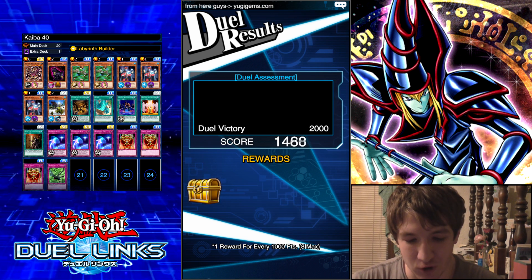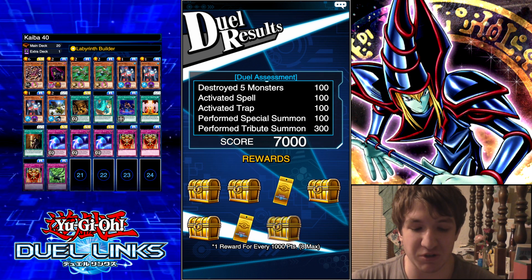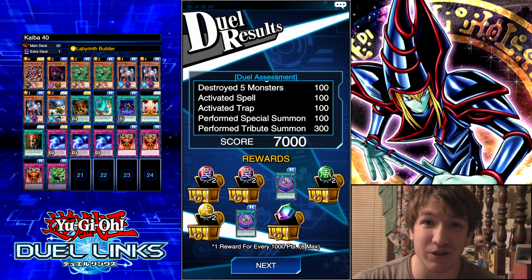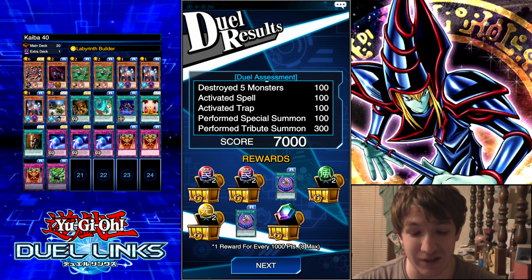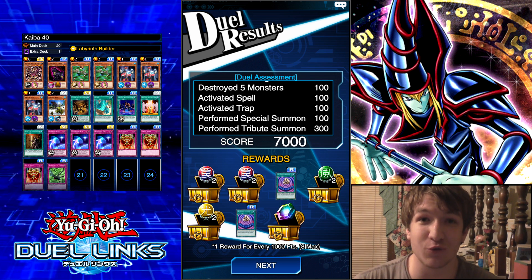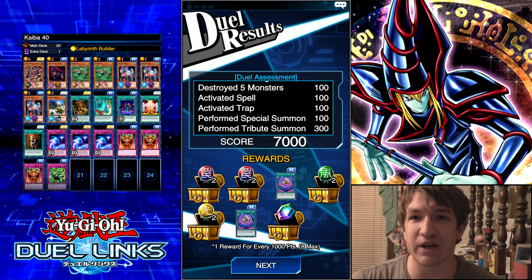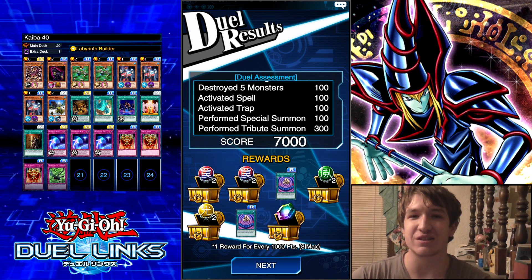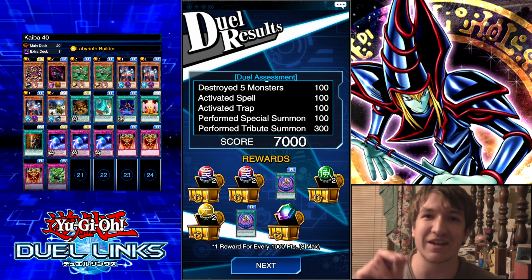Oh my god. By far, that just felt like one of the smoothest experiences I've ever had farming Kaiba. So if you have Labyrinth Wall, if you have your three Dimension Gates, even if you only have one Cat of Ill Omen, just go for this. I want to test it more, but depending on only one card in your entire deck that you have three of in order to farm Kaiba — that's just so easy, so smooth, so consistent. The link to the creator of this deck posted on Reddit will be in the description below.